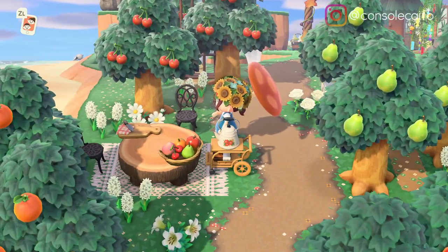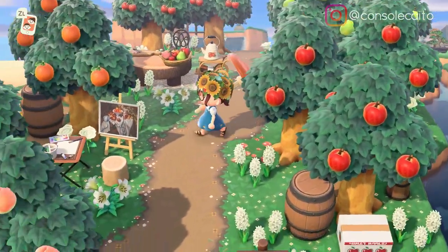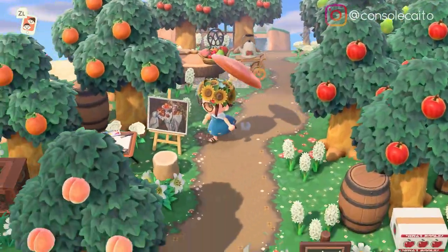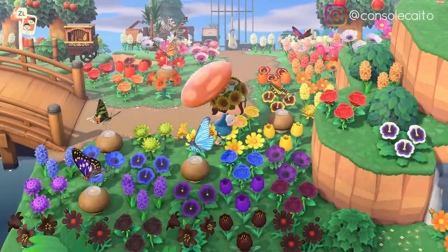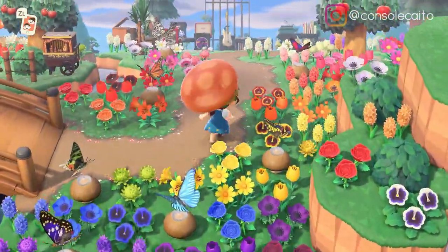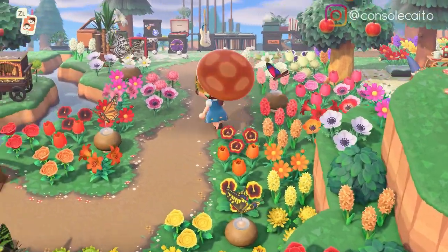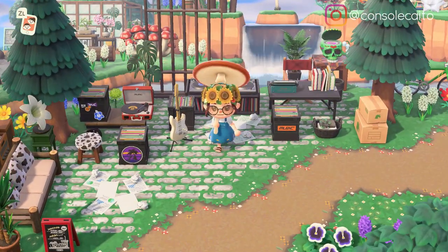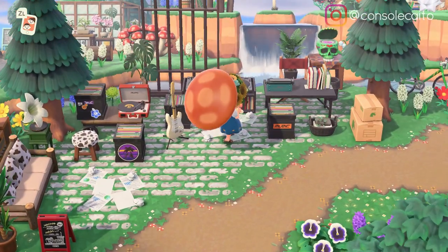Oh, she has my favorite sink back there — the utility sink. I like the combo of the iron chairs mixed with the wooden table, it looks really good. And I like her orchard here — not your typical orchard, not just in rows, just little clusters of trees, that's adorable! I love the butterflies on the mushroom stools. Oh, another little tea party, and she's got the moon up there. Oh, a little record store — I really like that! I like that little skull radio in the back.